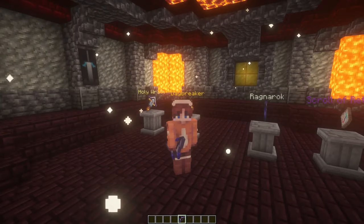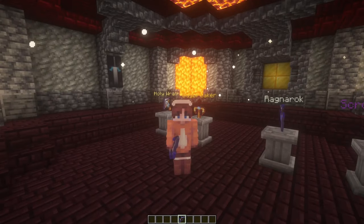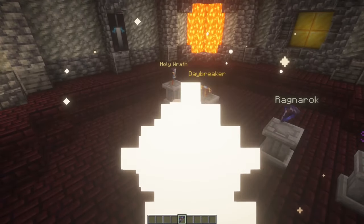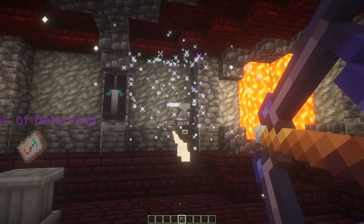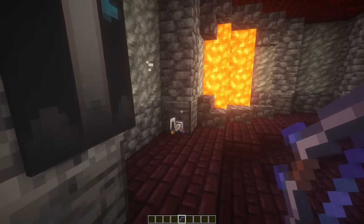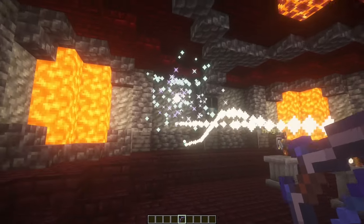After the Daybreaker, we have an awesome bow called the Ragnarok. This can be found in random tunnels in the mausoleum, and it's an amazing bow, because as you hold it back, it creates a lightning strike. That's pretty cool that it does a little particle effect behind it as well.